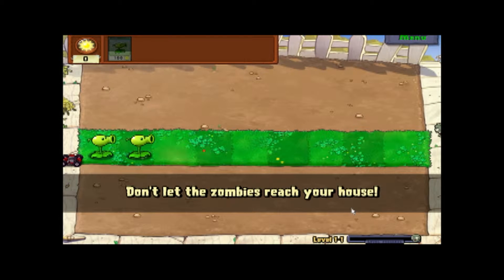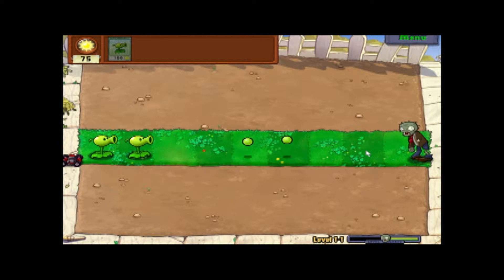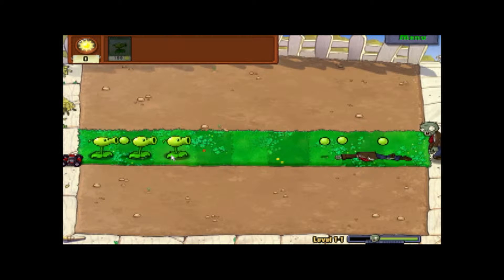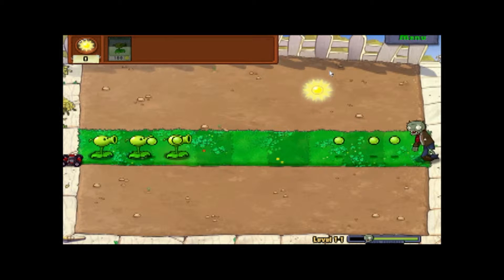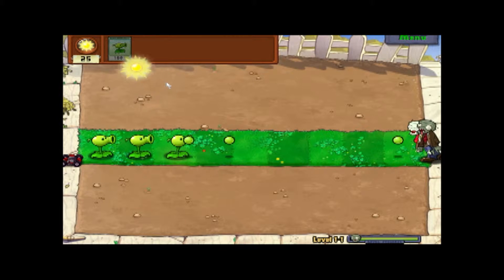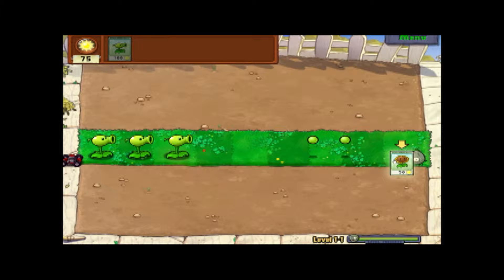We only have one lane and the level just started. We're owning that zombie because we've got pea shooters all the way. These zombies are stupid and slow and our pea shooters will beat them up. These lawnmowers are a last line of defense — if a zombie gets to it, it'll mow all the way down, so you're not dead if one gets through. I don't think it's literally possible to mess this level up. Final wave — two zombies instead of one.